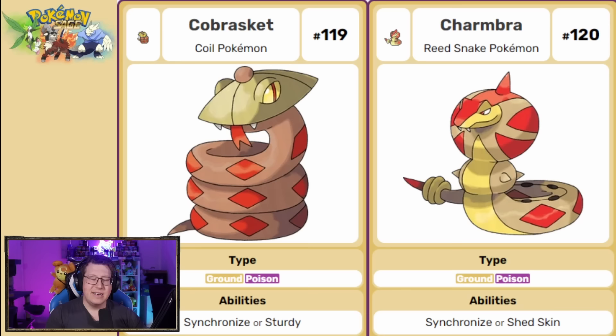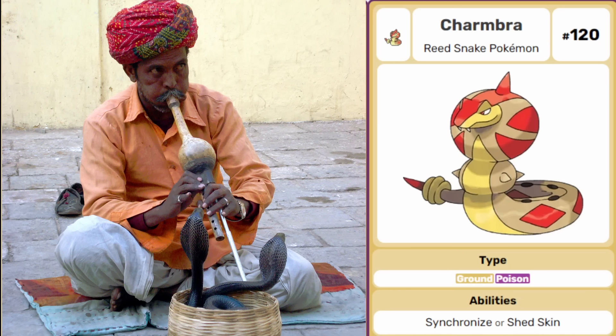I love the references with this one. We have Cobra Skect, which evolves into Chalmbra — a ground and poison type — and it's based on snake charming. Cobra Skect has like a hat which is kind of like the top of the basket, but Chalmbra is actually based on the instrument that the charmer uses when they're trying to charm snakes.